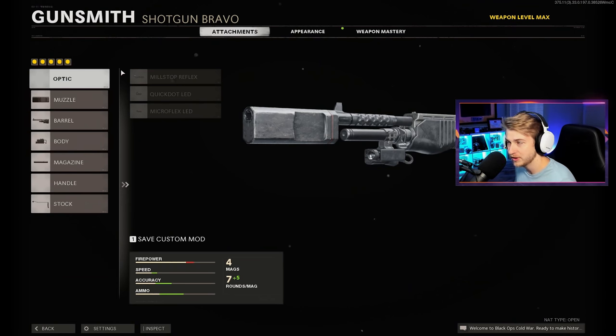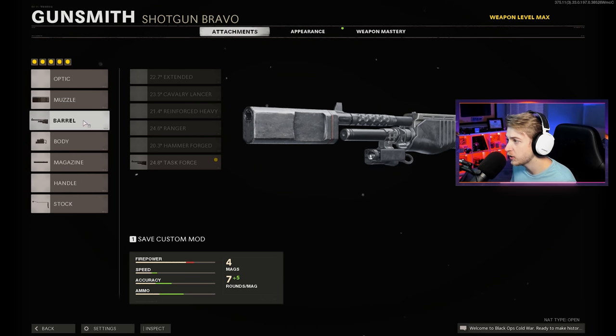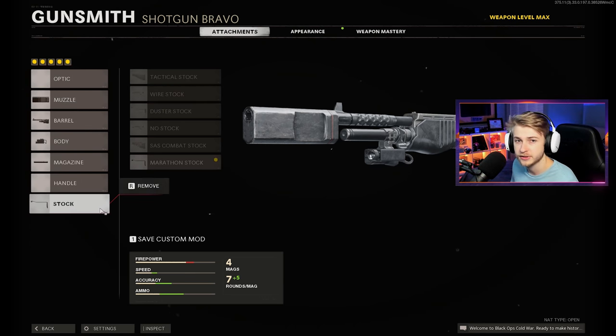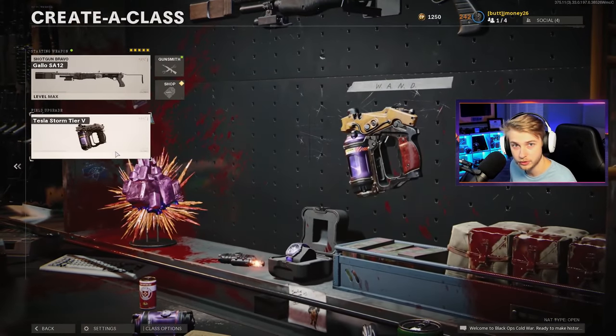This is the class I'm going to be using - the Gallo with the Agency Choke, Task Force barrel, Ember Sighting Point, 12 Round Tube, and Marathon Stock, along with the Tesla Storm field upgrade.